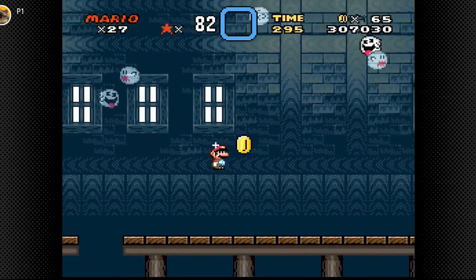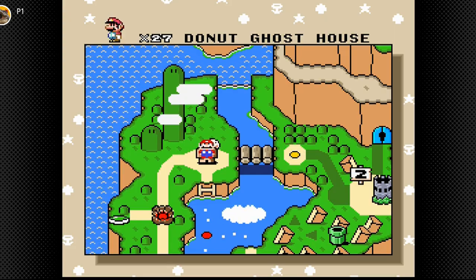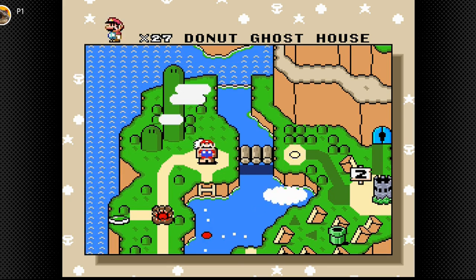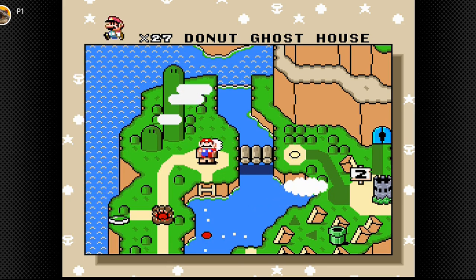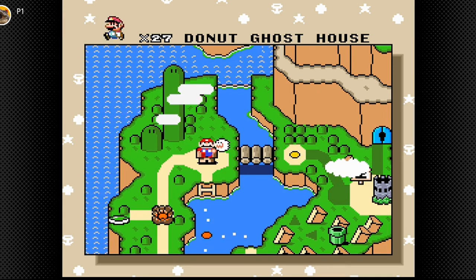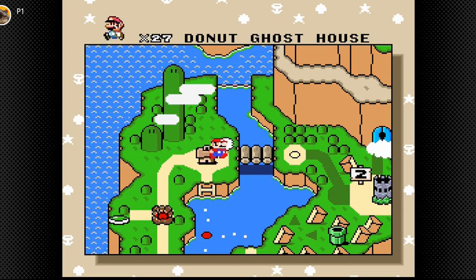I'll meet you guys back at the area. I've just tried something that didn't really work out. I've actually just remembered something — I think you actually might need a cape to get the secret exit. I'm not sure, but I think that's what you need.